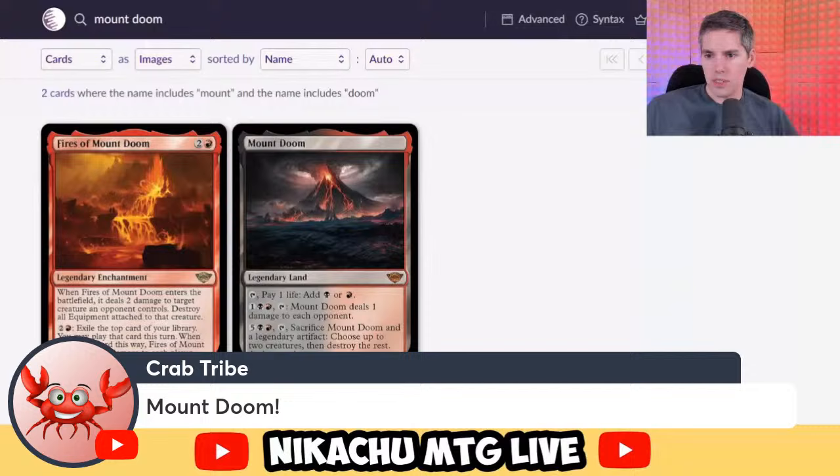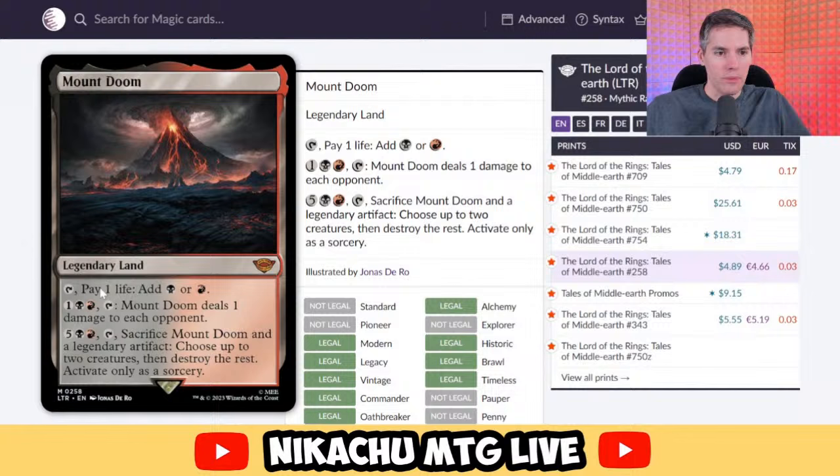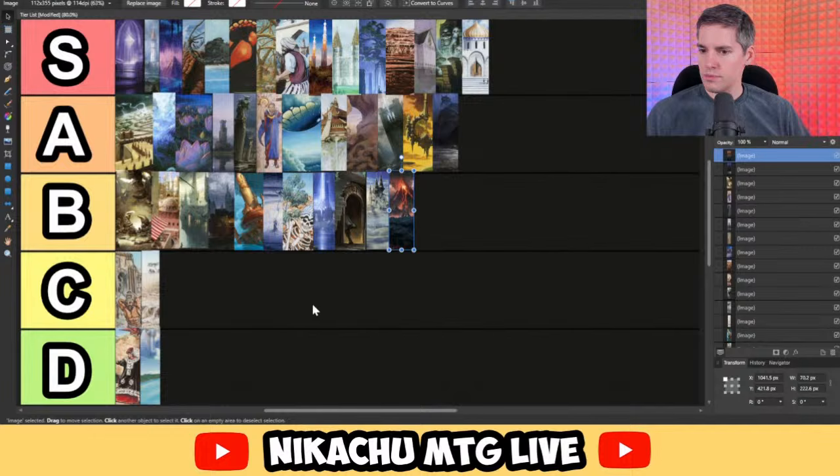Crab Tribe suggests Mount Doom. Legendary land: pay one life to add a black or red — basically a pain land. Three mana, tap: deals one damage to each opponent. Not very impressive. Also seven mana, tap, sacrifice Mount Doom and a Legendary Artifact: choose up to two creatures, then destroy the rest — activate only as a sorcery. That is good. But it's a little too casual for my taste — you need eight mana to pull it off. It's a very strong casual card. Second ability looks stone cold useless. B tier.